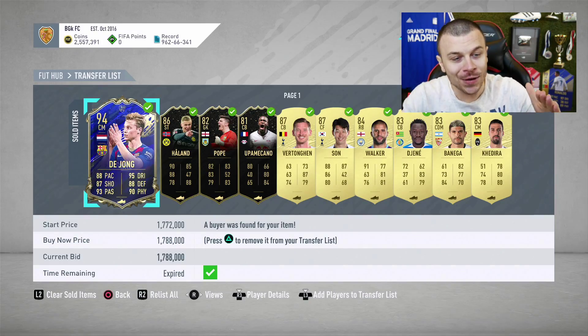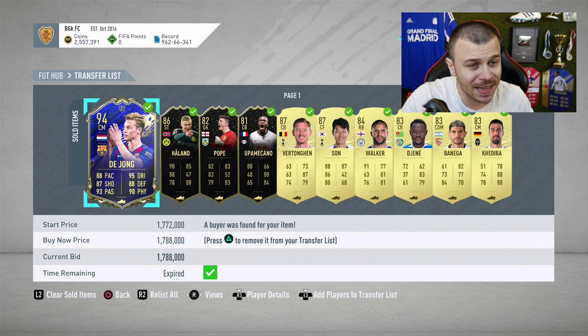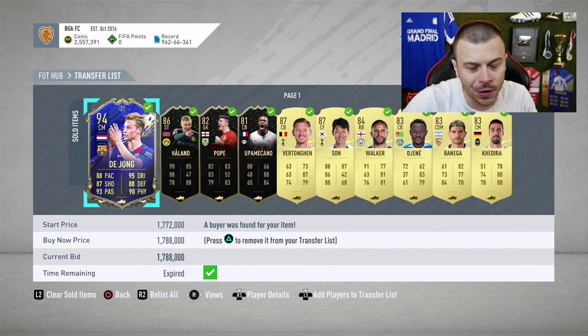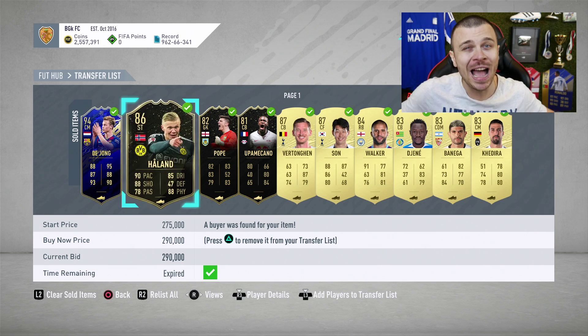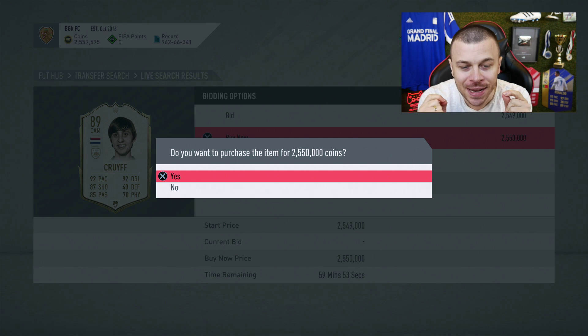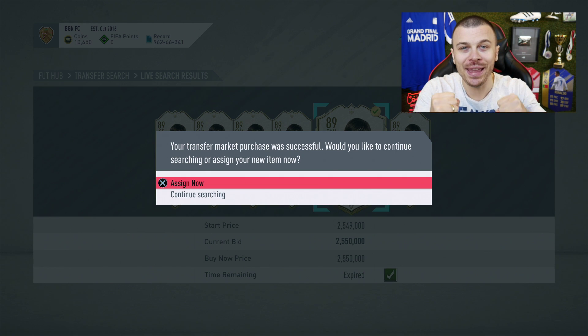Today is a special day. As you can see on your screens right now, I just sold De Jong Team of the Year, I sold Holland 86-rated inform, I sold Sonaldo, Vertonghen, Walker and so on, and as you can see I've gathered around 2.5 million coins on my Road to Glory account. It's time for upgrades and the reason I sold Team of the Year De Jong is very simple — it's called Baby Cruyff.